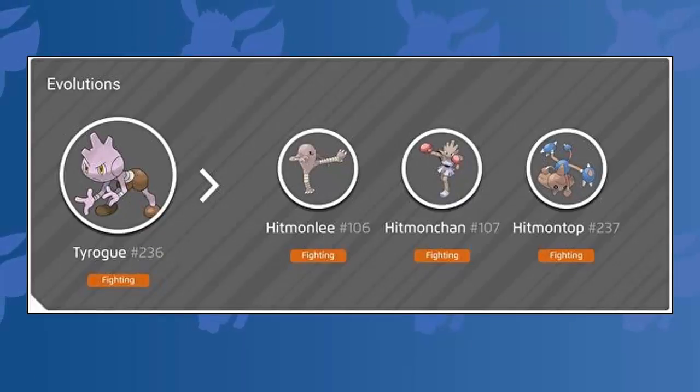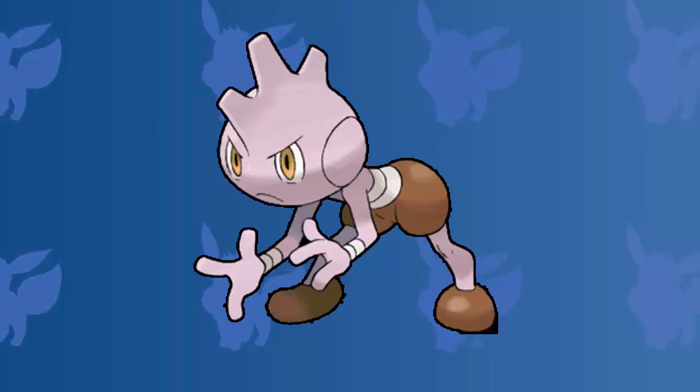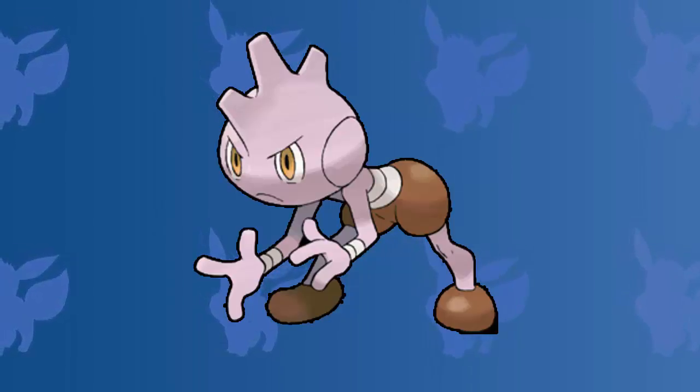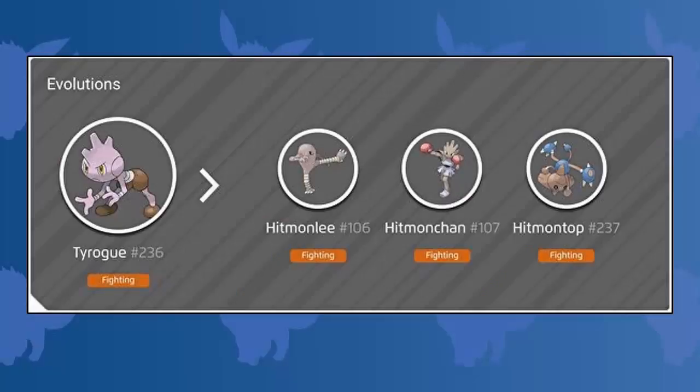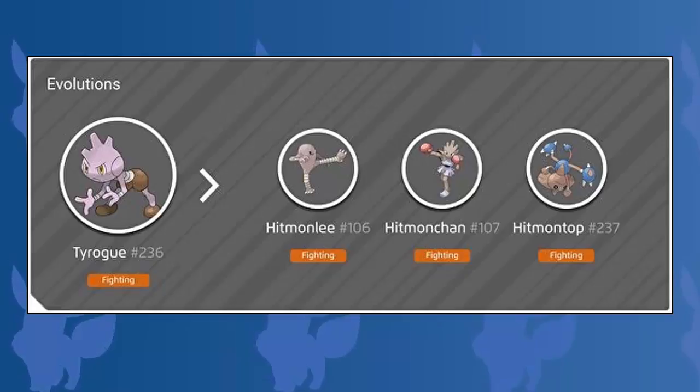Coming in at the number four spot in today's top five video is Tyrogue. Tyrogue is a humanoid Pokemon with a predominantly pale purple body and brown hips and feet that resemble short pants and shoes. The cool thing about Tyrogue's evolution chart is that it can evolve into one of three different Pokemon, being Hitmonlee, Hitmonchan, or Hitmontop. The evolution method for this Pokemon is even cooler though, as the Pokemon that you evolve Tyrogue into completely depends on the Pokemon's stats.